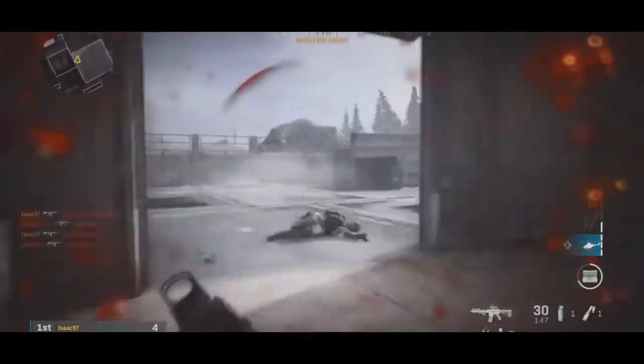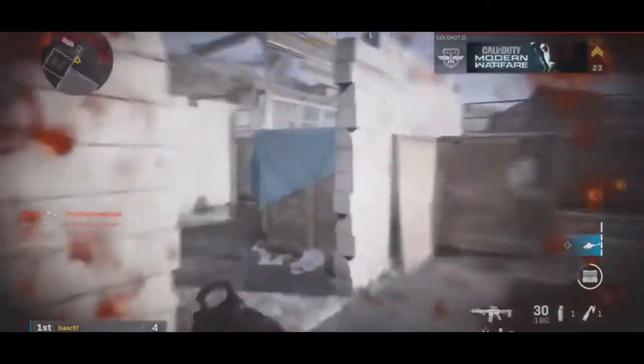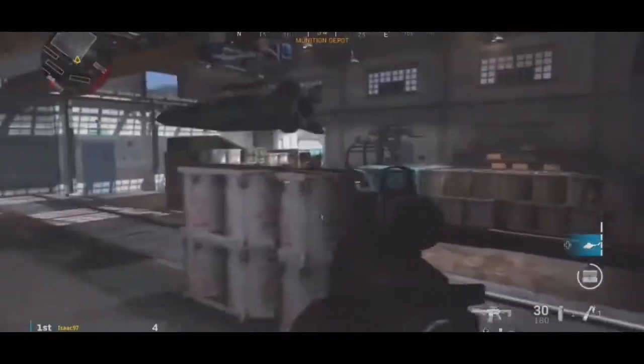You clicked on this video because you wanted Damascus camo for free and virtually quick. What you're going to do is get all the way up until your last camo challenge on a weapon — it has to be just one weapon. This is all you're going to need for the challenge. You're going to get up to gold, and then you're going to enter a game to complete that last challenge.